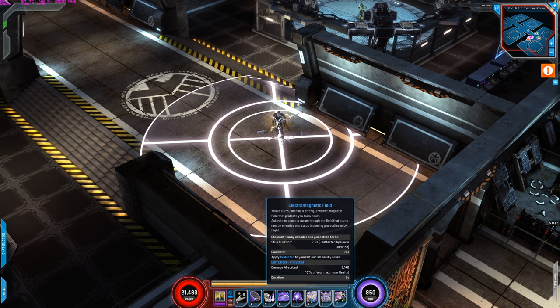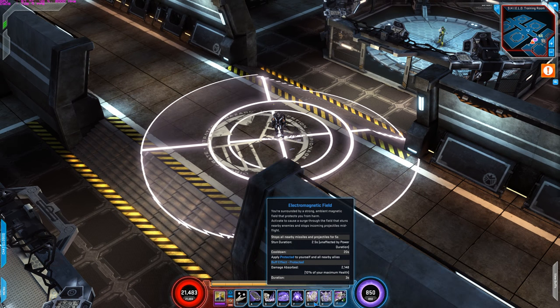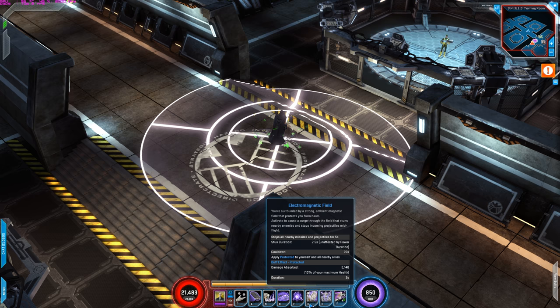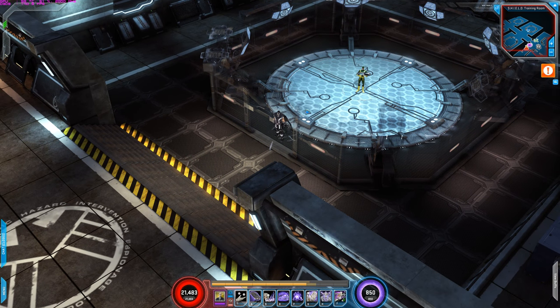The next power to incorporate is Electromagnetic Field. I always use this whenever it's available. It stops all nearby missiles and projectiles for 5 seconds, the stun duration is 2.5 seconds, and it applies a protected buff to yourself and nearby allies — damage absorbed is 2,100, which is 10% of your maximum health for 3 seconds. Magneto is a bit fragile, so whenever Electromagnetic Field is available, activate it to get that protection and improve survivability.